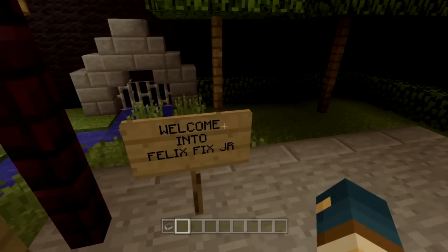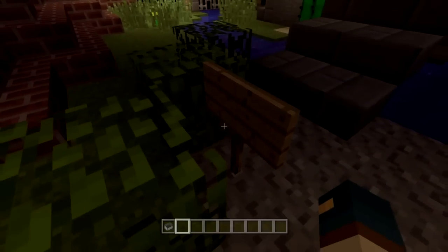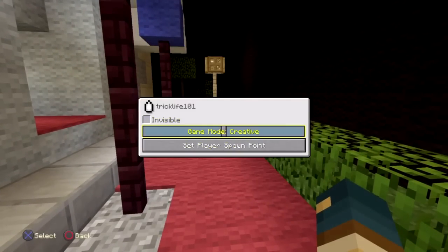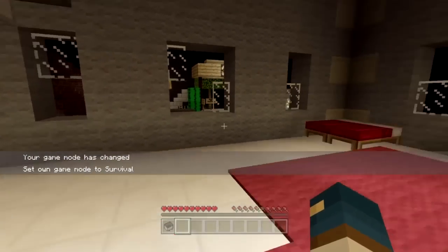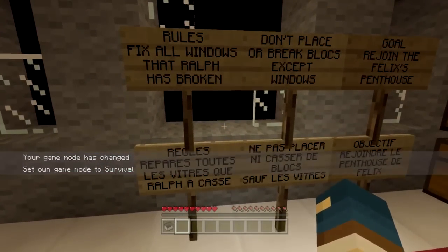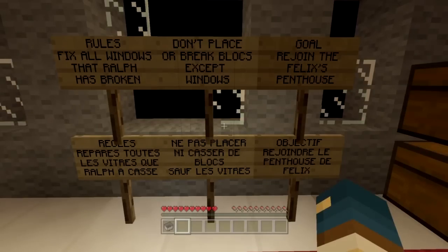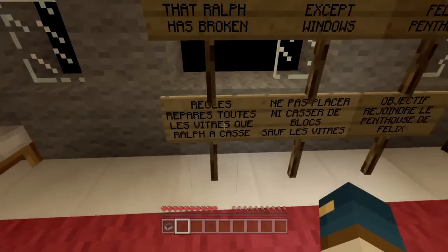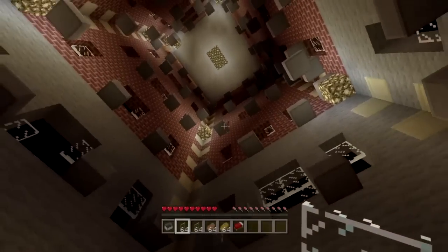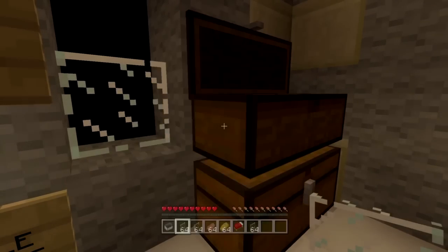It says: welcome into Fix-It Felix Jr. We've got some parkour going on. The rules say: fix all windows that Ralph has broken, don't place or break blocks except for windows, and the goal is to rejoin Felix's penthouse. So it looks like we actually have to do some parkour and fix all these windows. Let's get this going.